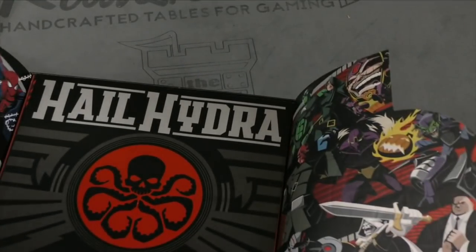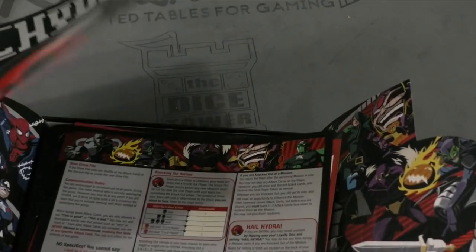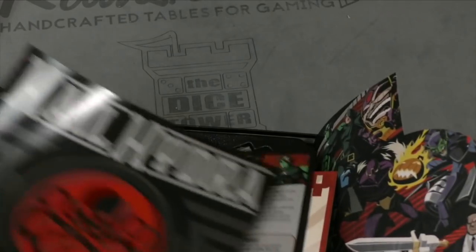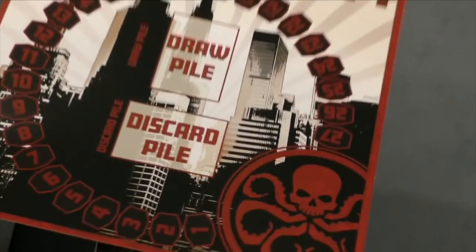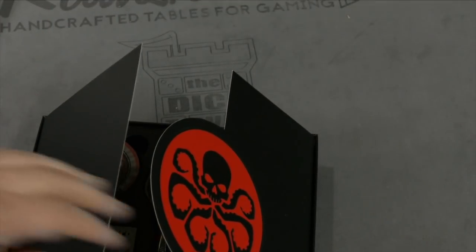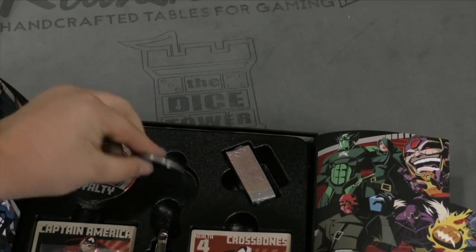Inside here — wow, it's really cool. Look at that artwork, fantastic. There's the first game rules. I guess these are more rules. This looks like a board — it's kind of thin actually — but there's a metal piece here, a big coin.